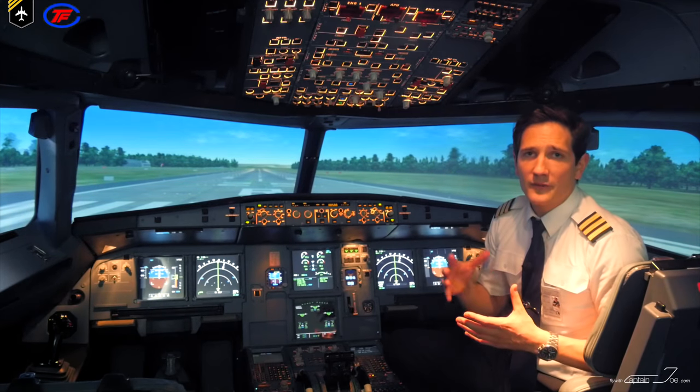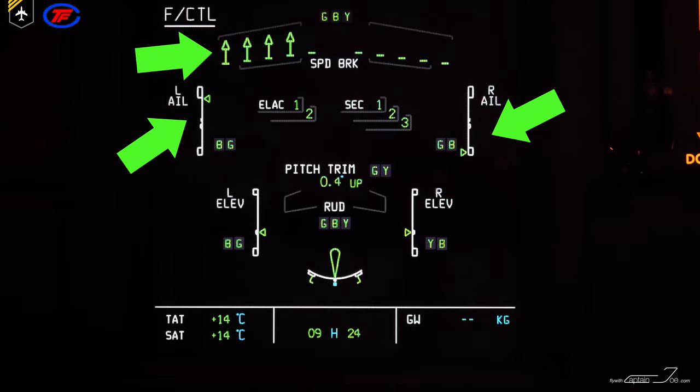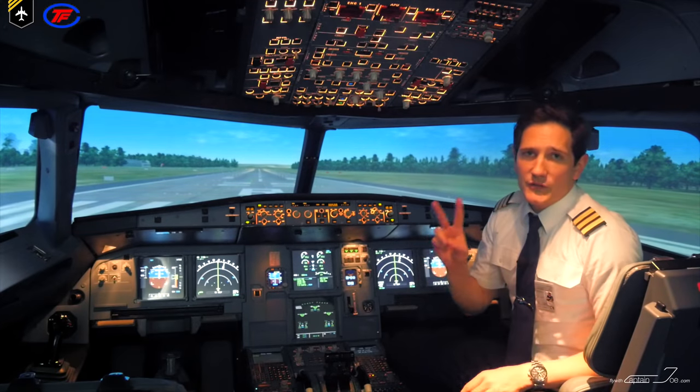Therefore, you would have to go to the ECAM flight control page to check for the surface position of a given input. The side stick has two switches.